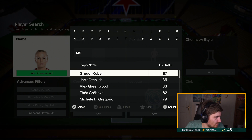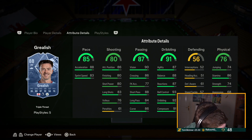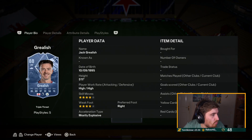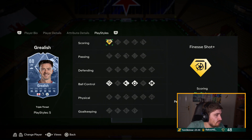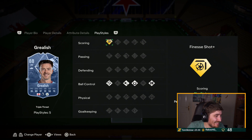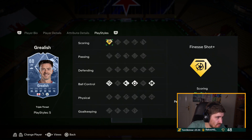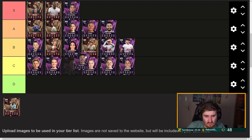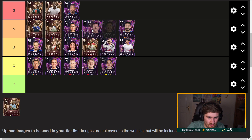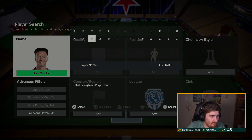Grealish — a lot more pace, improved weak foot, Gold Finesse, and Technical. I want to give it S tier but he's a little slow, no five-star, not the best physical, not great shooting. But that is a good card now — I'm going to go A tier. He's got some very good playstyles; Gold Finesse is very good. He's a very good dribbler of course.